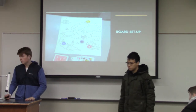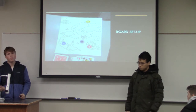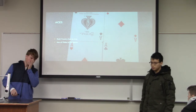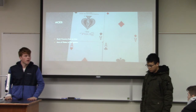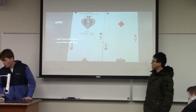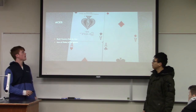Let's talk about the die real quick. To start the game, all three players roll a die and the highest roll goes first. Talking about the aces: in most games, the ace is either the highest or lowest value card. We decided to make it the highest value card. Since there are four aces and three kingdoms, we decided that each kingdom would have its own ace.